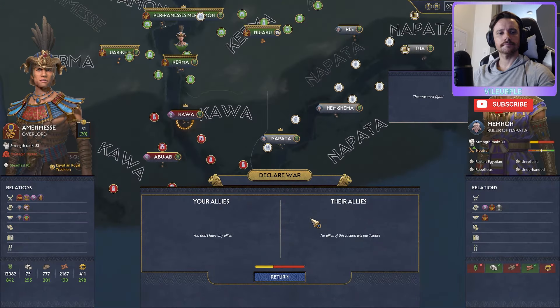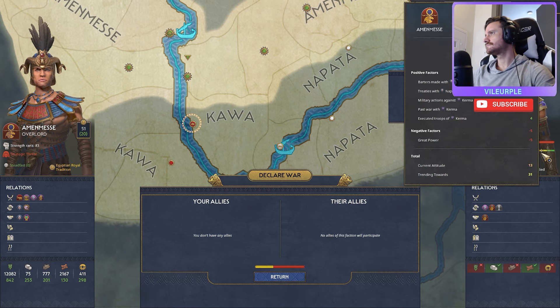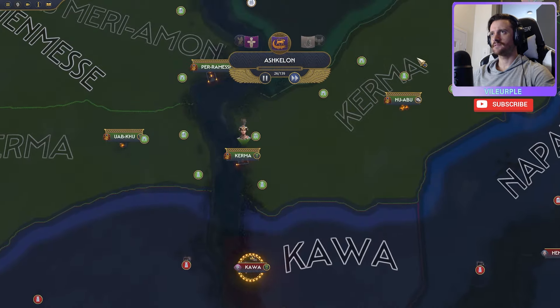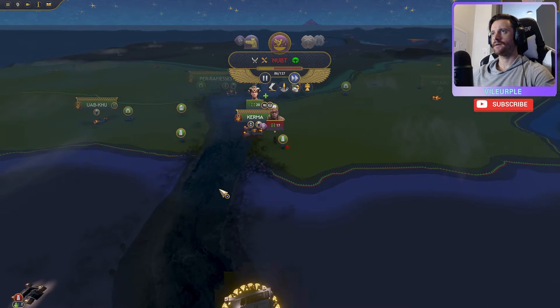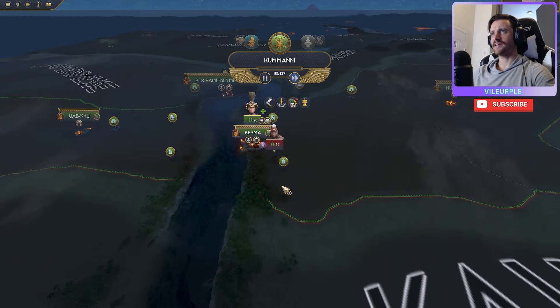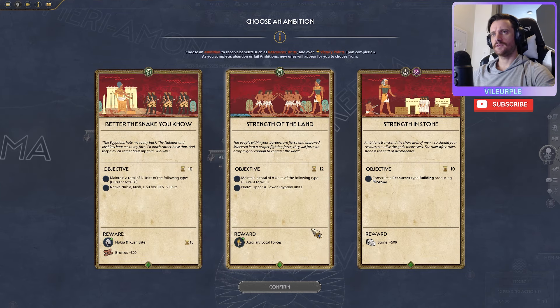Then we must fight! Well, it's bound to happen — they just declared war. We're a great power I guess. They're really going to start pushing up on me here which is not ideal, but it wouldn't be Pharaoh in Egypt without a fun challenge. War is no stranger to me! People are just angry. But I'm not too concerned about all these little guys coming after me — I'm pretty well established right now.